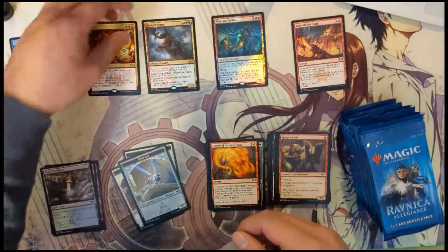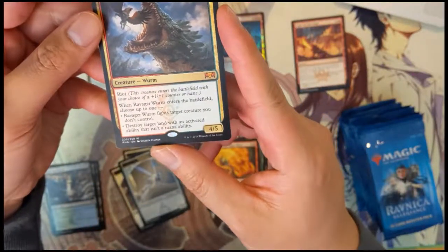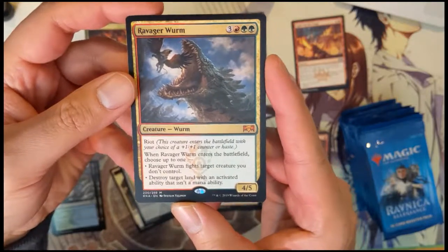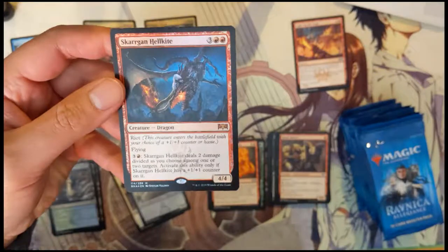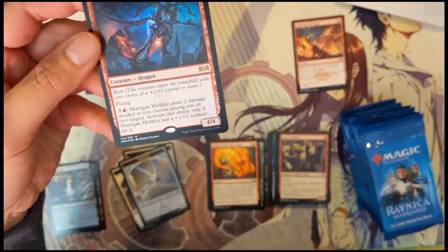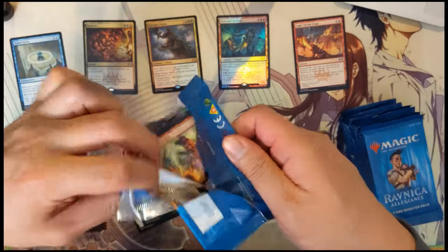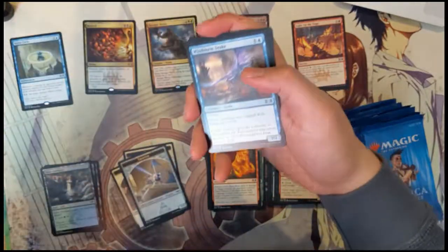Verity cycle — not familiar with that one. Alright, big worm has riot: enters the battlefield with your choice of a plus one plus one counter or haste. When it enters, choose up to one target you don't control — fight that target, destroy target land that isn't a mana ability. For the foil Hell Kite, riot again, flying — for five we have a four four that deals two damage divided among two targets, but only if it has a plus one plus one counter. Not bad — quite a bit of utility, can ping things down or just be a four four with haste.